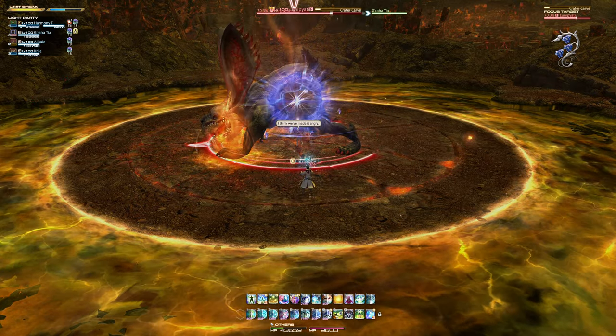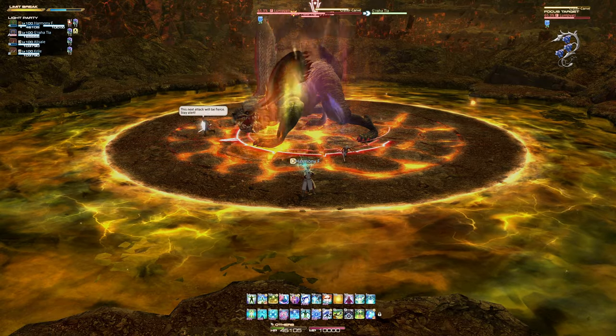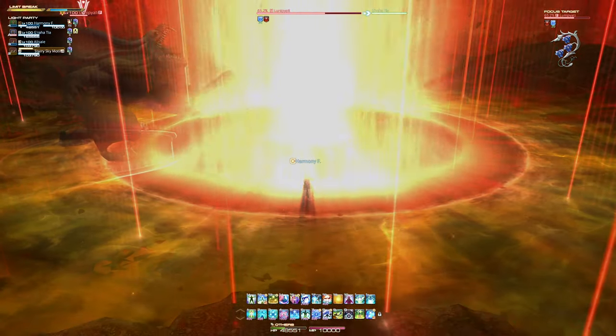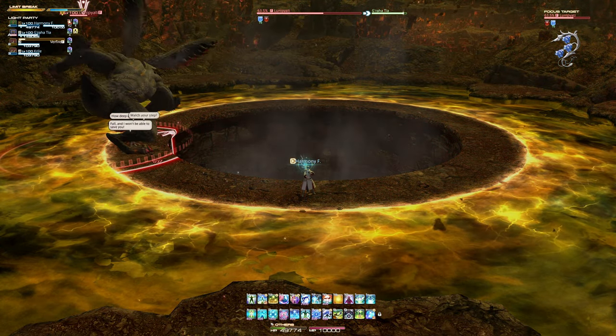The boss will eventually begin to cast Crater Carve. You will need to move to the arena's edge, as this will cause a huge hole to appear in the center of the battlefield that will remain until the boss is defeated — falling into this hole at any time is instant death.